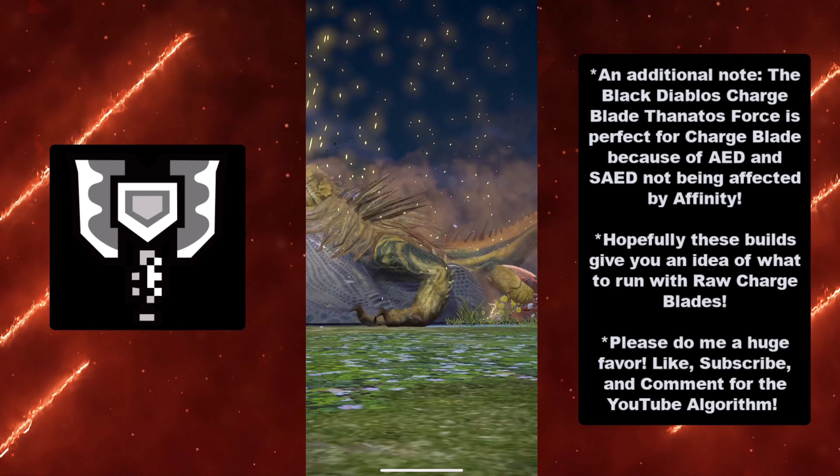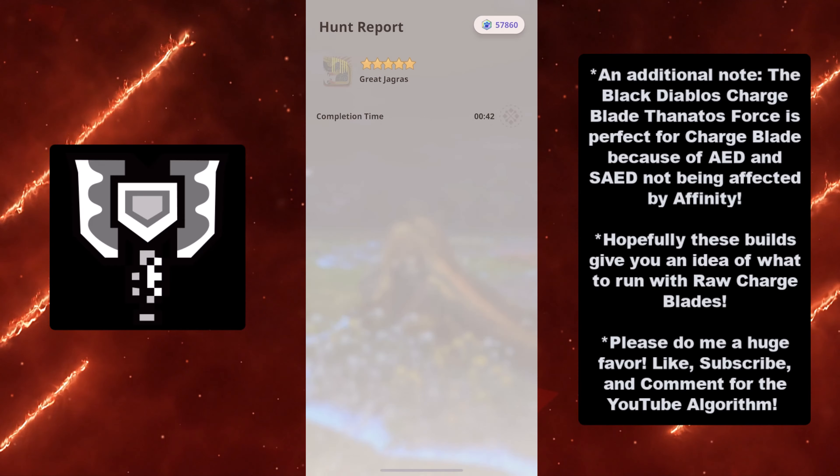In closing, here's an additional note: the Black Diablos Charge Blade, Thanatos Force, is perfect for Charge Blade because AED and SAID aren't affected by Affinity. I already built the Black Diablos Blade — considering I killed 1,000 of them, that video is still coming out soon, and I have a lot of Diablos materials. Hopefully these builds give you an idea of what to run with raw Charge Blades. There are a lot of options here, and hopefully they open the doors for your personal preference. Please like, subscribe, and comment for the YouTube algorithm — I'd really appreciate it. Good luck on your grinds, and I will see y'all on the next video!